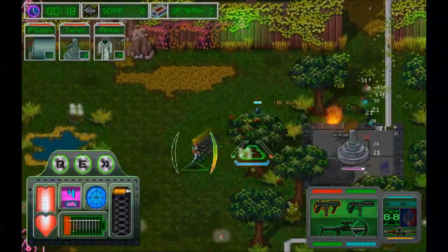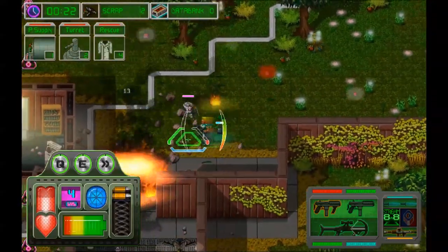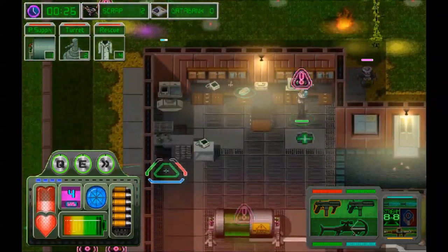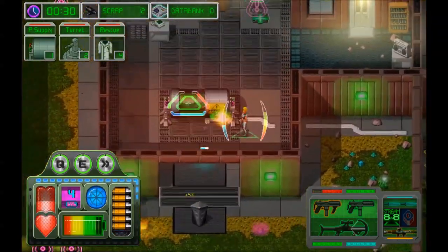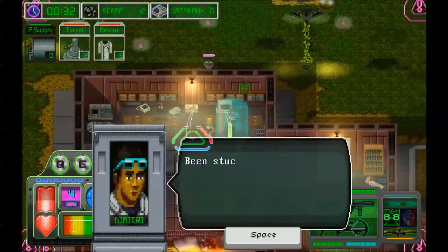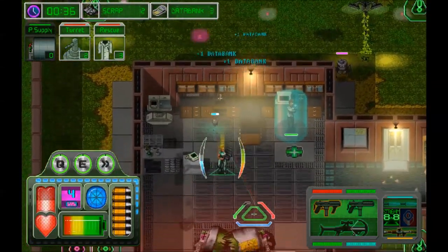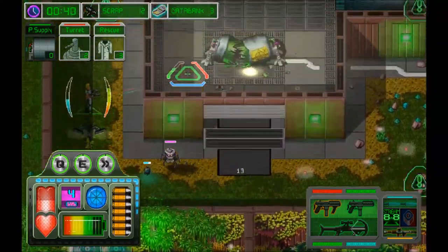We can't kill that turret just yet. I'm out of shields. The power plant is done — pick up some data banks. And now I can blow up this turret.